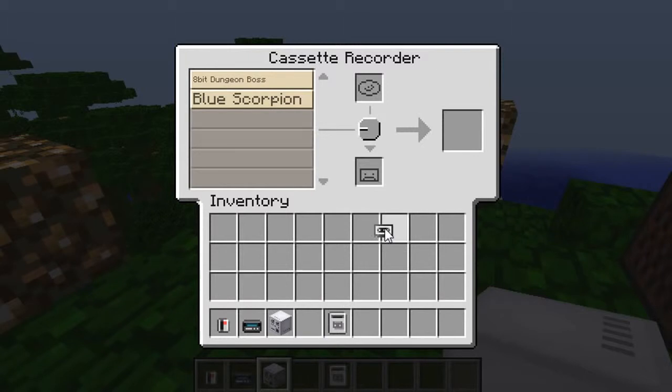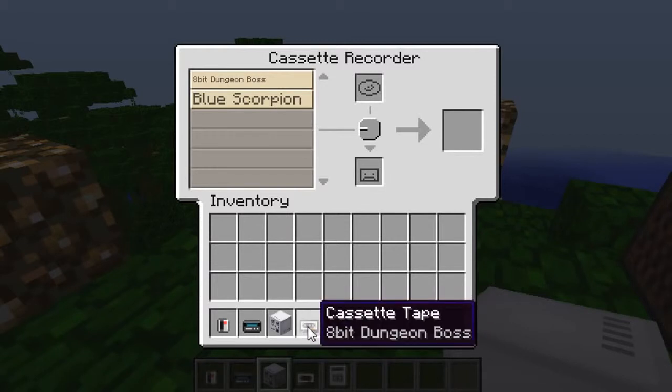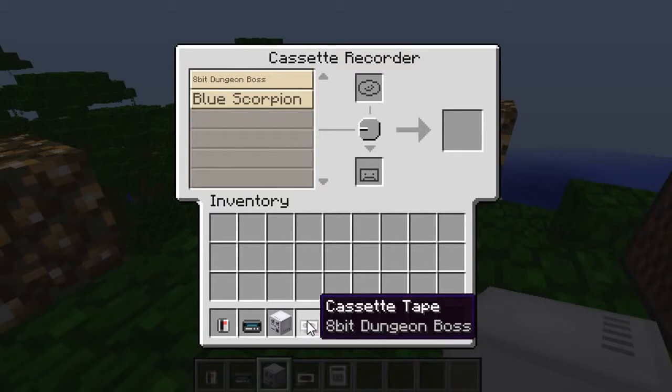What you do is grab your blank cassette tape and put it into the slot that looks like a sad face on the recorder. You select your tune — let's go for 8-bit dungeon boss — and you'll see it goes up like a furnace and starts to create your cassette, recording onto your blank tape. For those of you who weren't around when cassettes were a thing, this is very much like the tedious process of burning CDs. It's pretty retro, but Minecraft is 8-bit so it matches. Once done, the cassette now has the track title shown below its name — so this is an actual cassette tape.